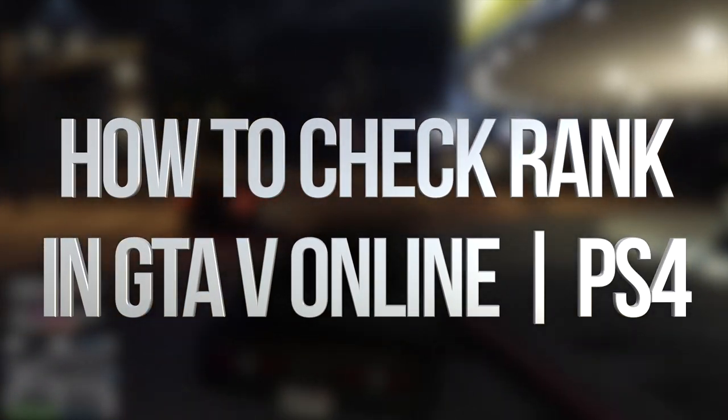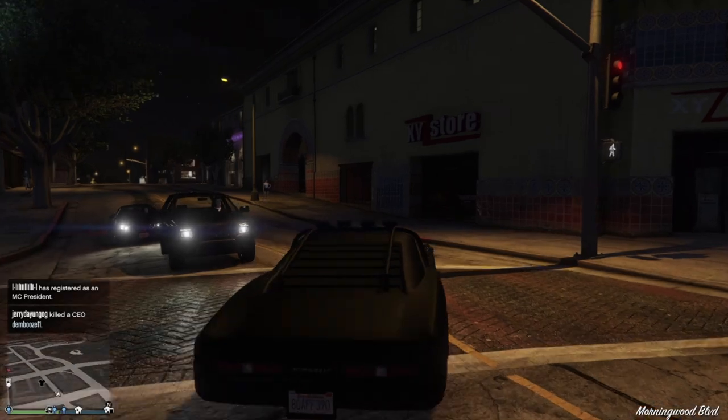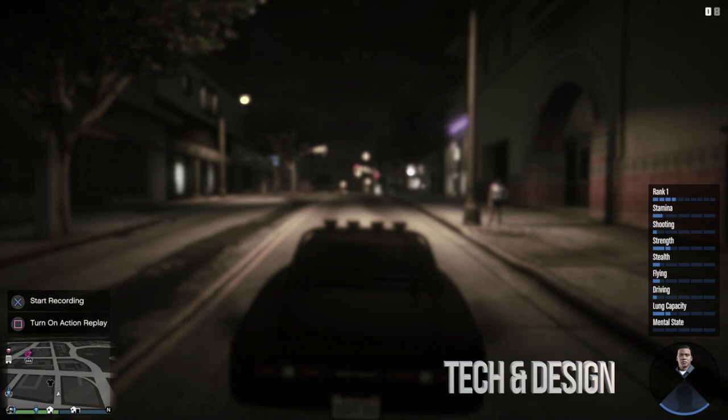There are various ways to check your rank in GTA, however the fastest one is just by pressing your down arrow and holding it down until you see this on the right hand side of the screen. I can see I am rank one, which is correct — this is a new account so it makes sense that I'm rank one at the moment.